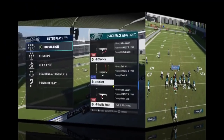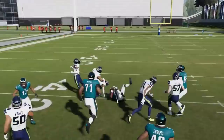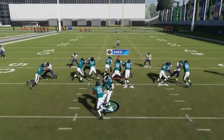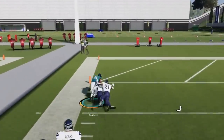Next up we've got the halfback inside zone — another good inside run play, a nice bread-and-butter type play. The holes open up — defenders take themselves out of the play. Even when they don't, the blocks hold up, you get some sticky blocks, and you can get some really explosive runs out of this.